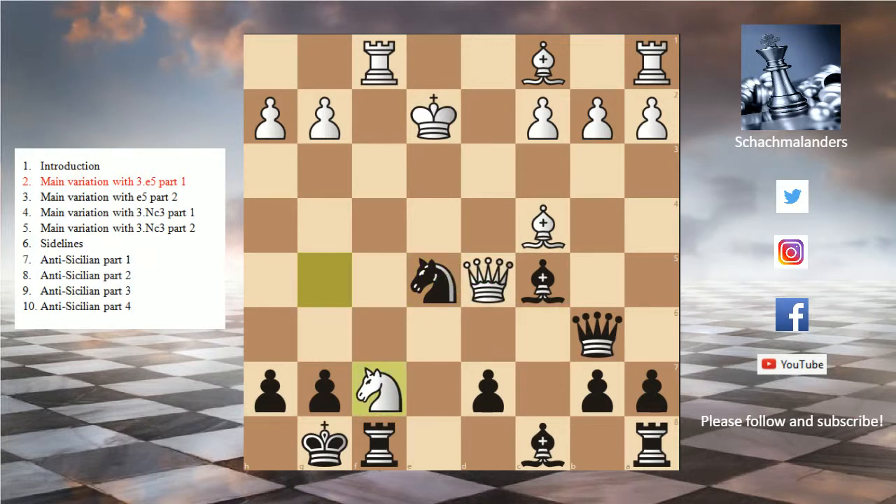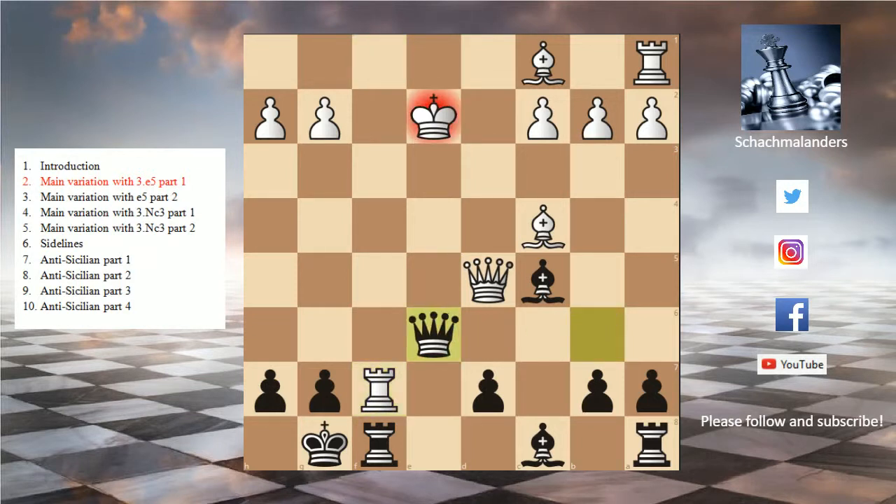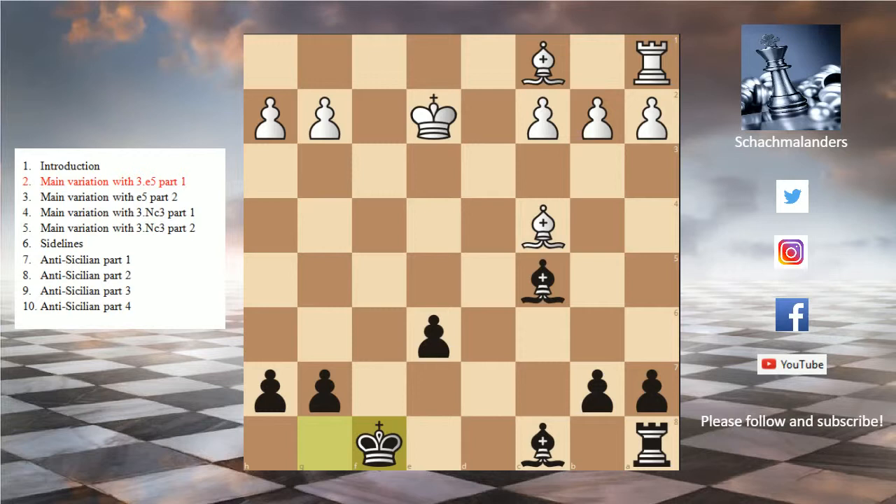Knight takes f7 in this position is really, really good, leading to a slightly worse ending but probably still equal. We take the knight on f7 because there are huge threats towards our king. Rook takes f7, and now the really important queen e6 move to block this line and trade off pieces. Queen takes e6, d takes e6, rook takes f6, and king takes f8. Bishop g5 — we can see that our pawn on e6 is a bit weak, but with precise play this is not horrible.